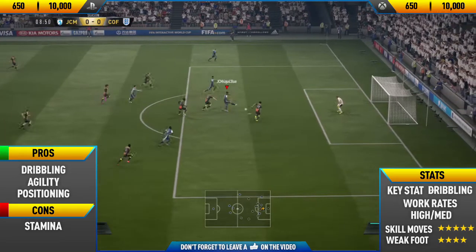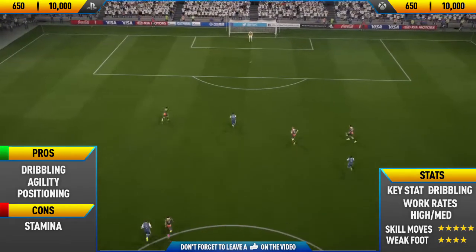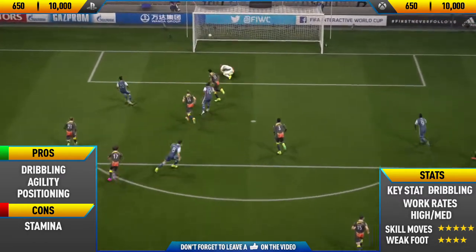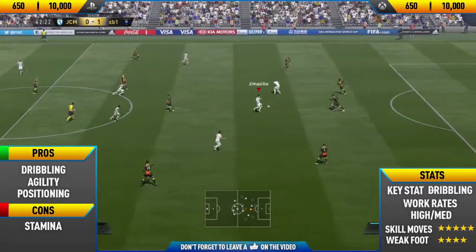Getting into this goal here, we do one of the hardest skill combos in the game — a ball roll step-over to waka waka, perfectly beating the defender — and then a nice low driven finish past the goalkeeper into the bottom left corner.